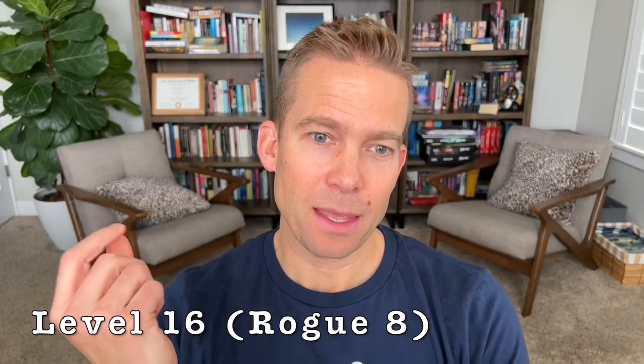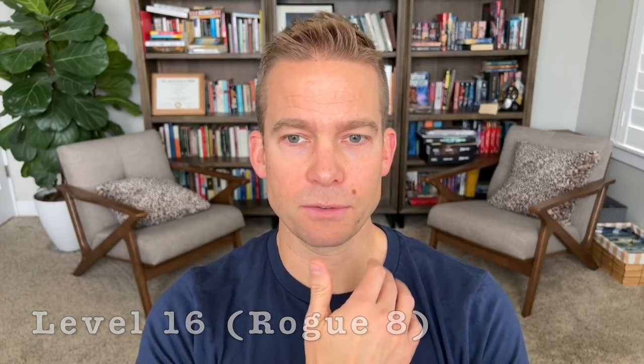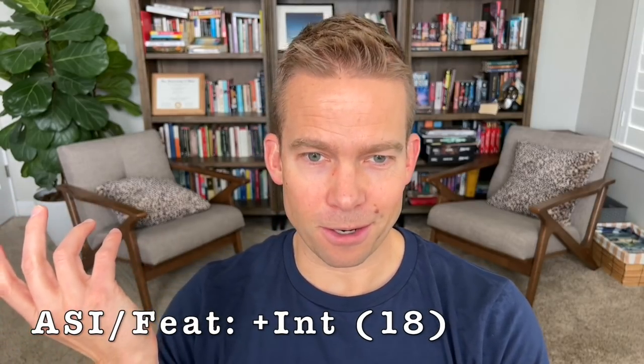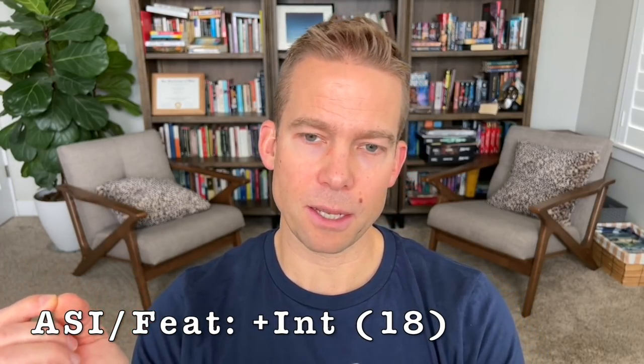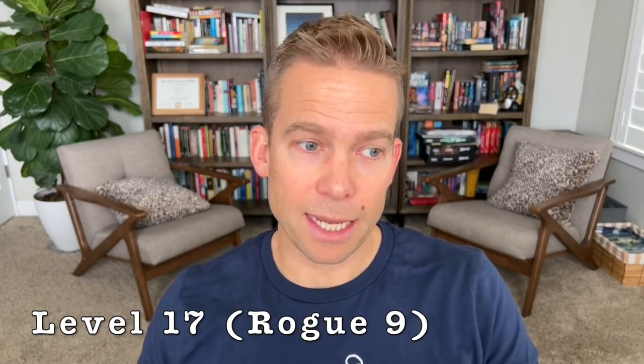At level sixteen — Rogue 8 — we get another ASI or feat. I'd bump Intelligence here: it increases our damage slightly via Psionic Strike, and more importantly it better ensures that our Faerie Fire sticks to targets. At level seventeen — Rogue 9 — Sneak Attack goes to 5d6, and as a level nine Soul Knife we get the Soul Blades ability. I really wanted to get here and I'm genuinely sad it took this long.